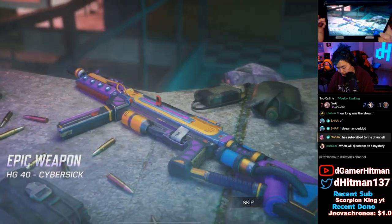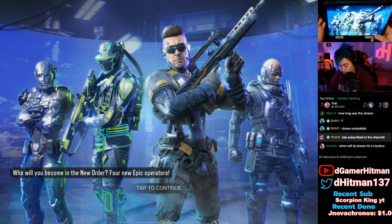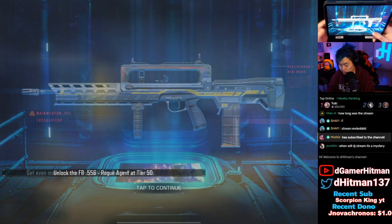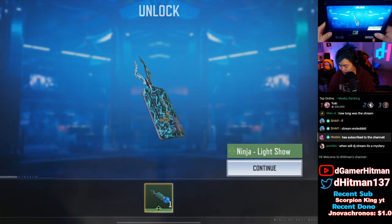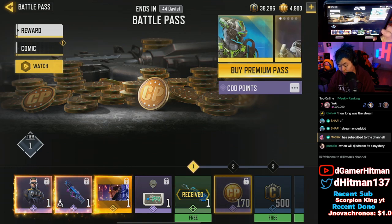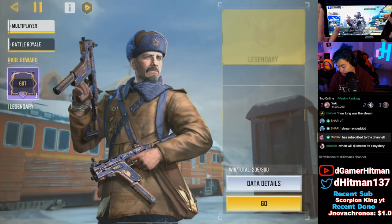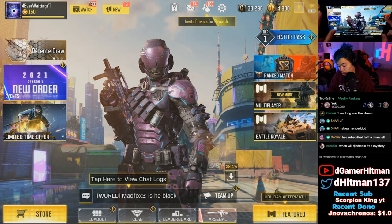The HG 40 is the epic character — I'm going to skip the intro cinematic, it's really loud. Take a look at the skin you can acquire. We're not going to unlock the full thing — we're going to unlock it until we get the new gun. We'll be grinding this on stream literally right after this video goes live, probably around 8:30 to 9 PM EST. The Cordite Tech Noir skin will be available too.